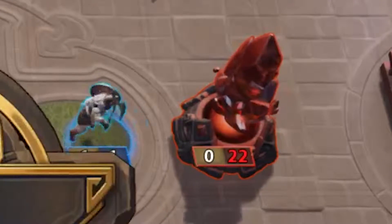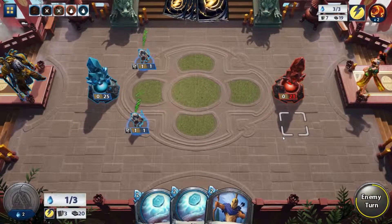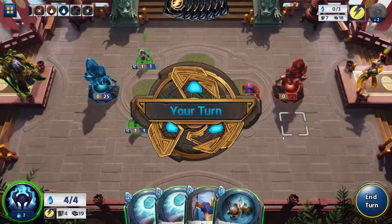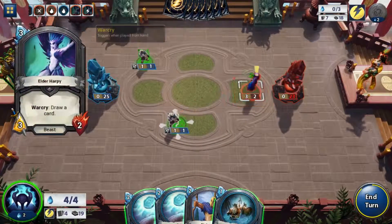Your goal is to destroy the enemy summoning stone on the other side of the map. The maps are pretty small, which keeps the games usually pretty short. That's where the XCOM aspect comes in — you move your characters across the map in a turn-based manner and battle enemy characters that way.